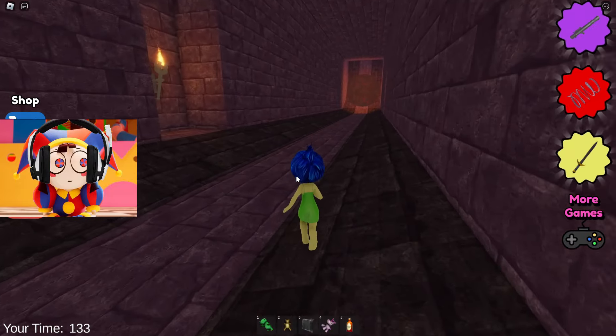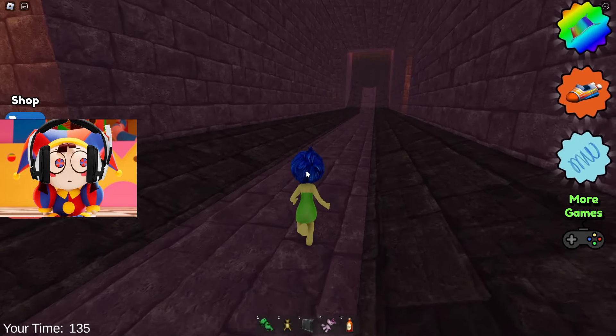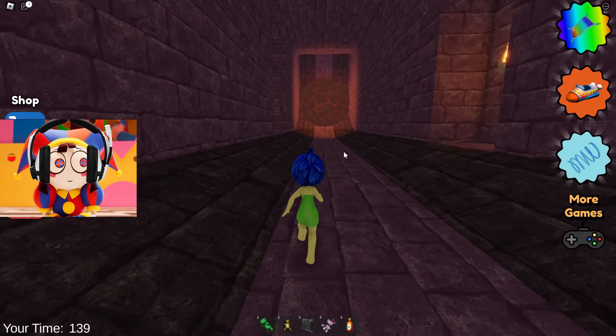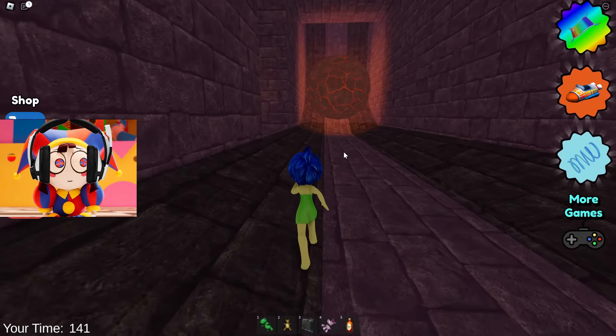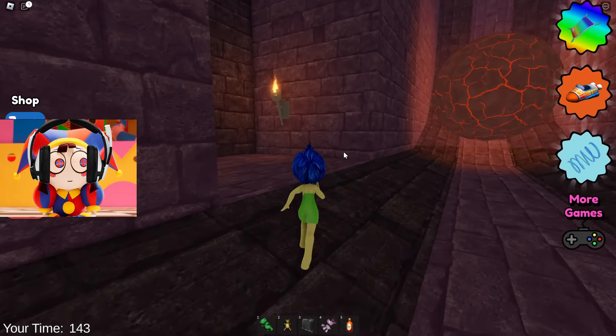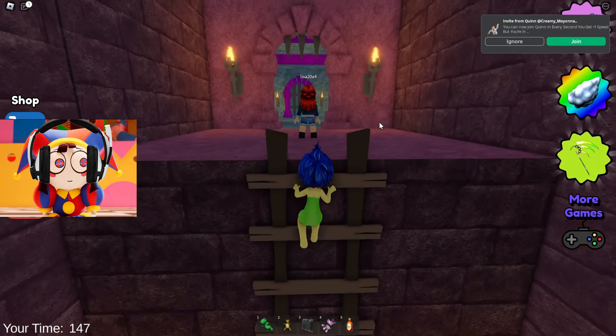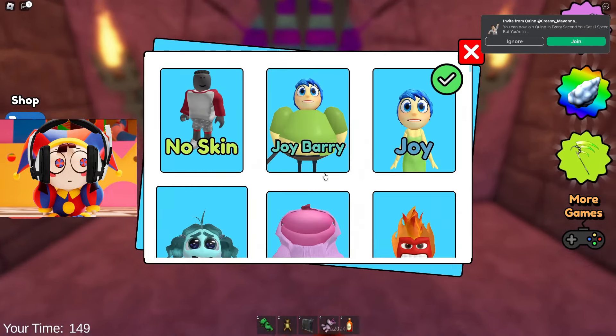Wait, seriously? In this tunnel with a rolling boulder there is also an invisible wall, and this boulder will not knock us down. Okay, looks like the developers decided to simplify this game here too. Well, let's go to the next boss, but I would like to change our skin.